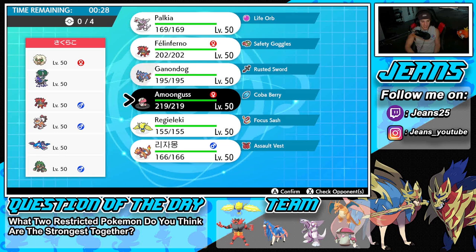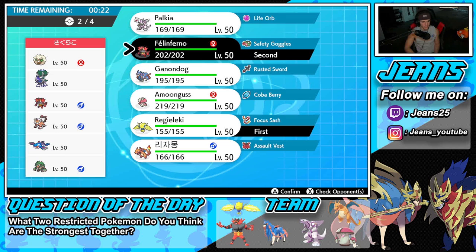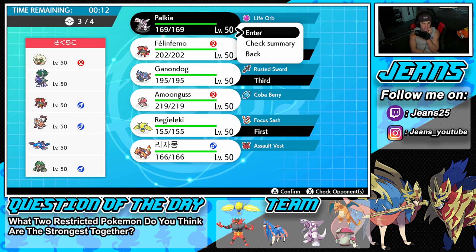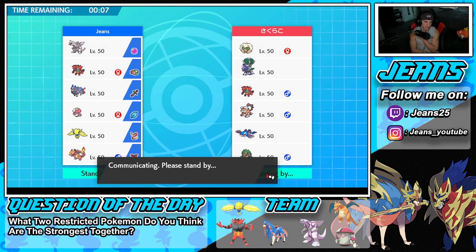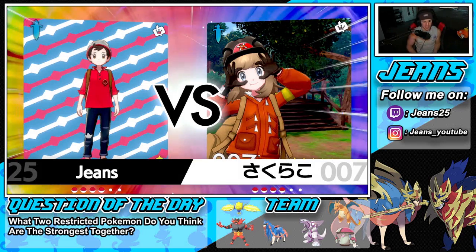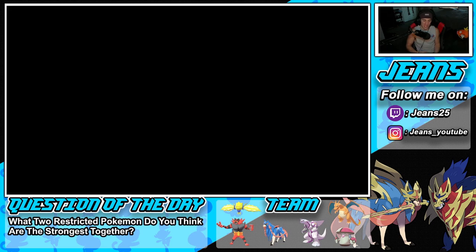He's got speed control with Whimsicott and Fake Out plus Grassy Glide with Rillaboom, so gotta watch out for that squad. I think going in with Regieleki for speed control is our play — maybe alongside Incineroar for Intimidate and Fake Out coverage, then go from there. Then bring Zacian and Palkia. We'll lock in this squad — Incineroar is gonna be out here since he has two Fake Out users and I need to control the battle.